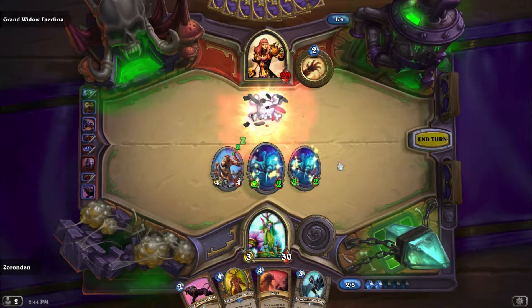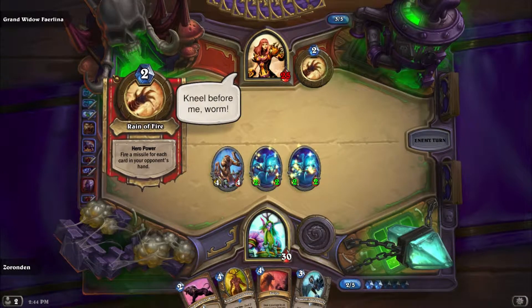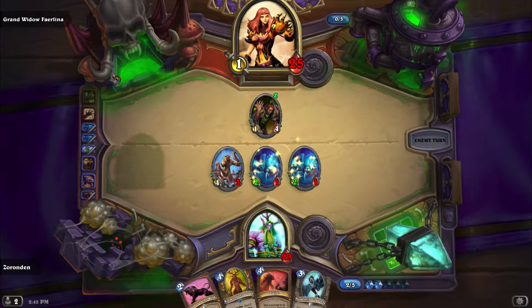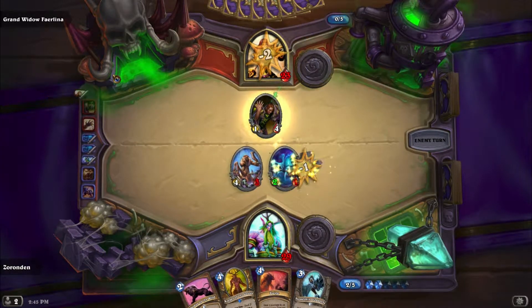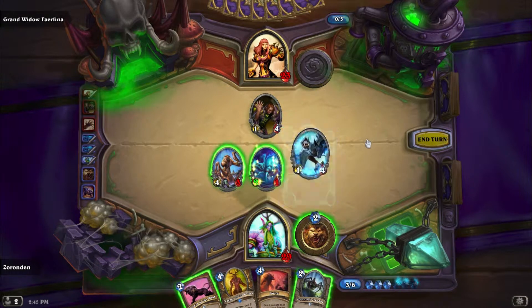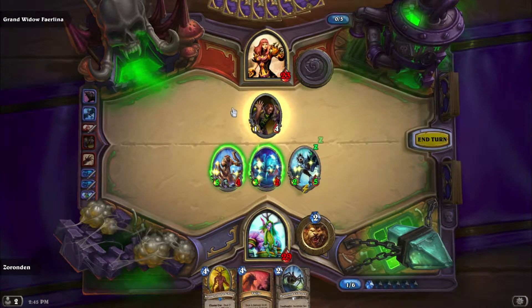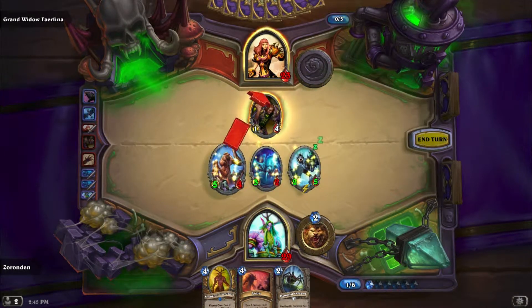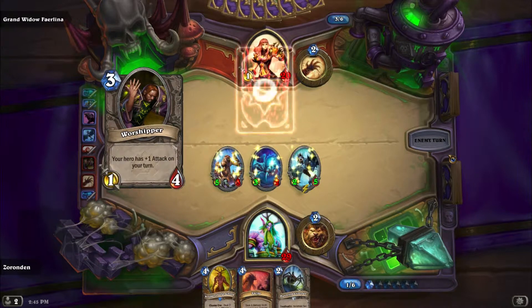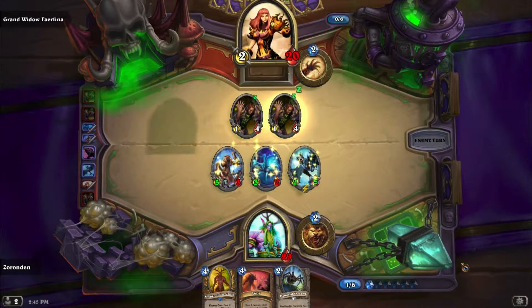Take no damage for it either. Two spiders to Grand Widow Faerlina in her face. She didn't kill any minions — she will kill one of the spiders there. Boosting the gargoyle is great because he heals up after every turn, so if you can make him a more powerful minion he's going to heal even more health and kill bigger targets. We'll sweep him out really easily. We're doing pretty good on this challenge — it isn't that hard to be honest. I breeze through these pretty easily; it's the heroics that can get pretty nasty.